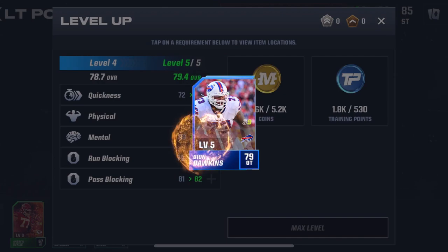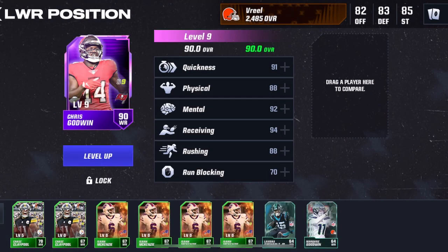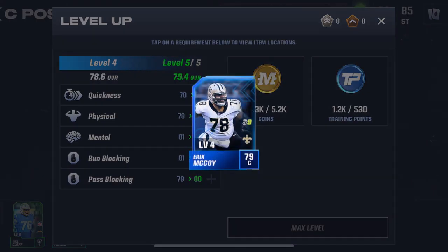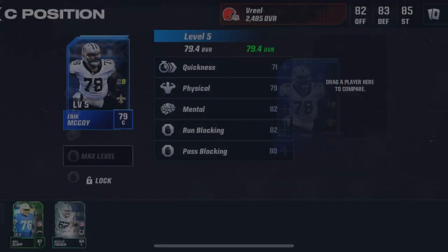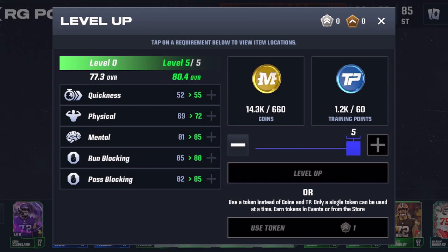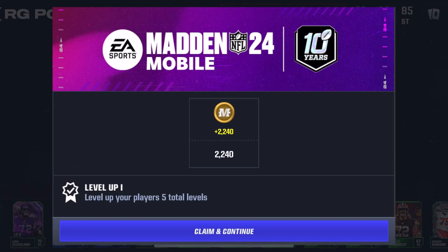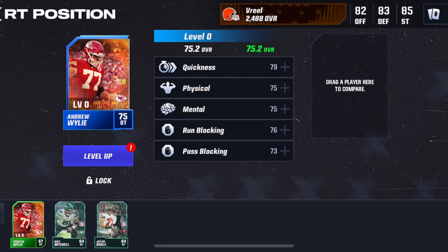I try to upgrade them to at least an 80, which is most of the time a little harder than easier. Let's see — that guy's fine, this one maybe I can get to an 80. He has one more — that's all he got. Oh my god, okay, guard — can we get him to 80? Yeah, we can get up to 80! That's what I'm talking about. I'll try to get the line up to at least an 80 overall so my quarterback is not running for his life.